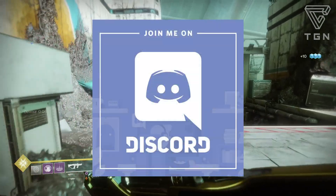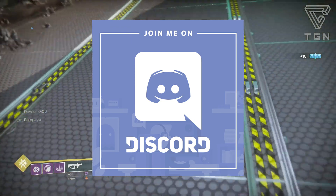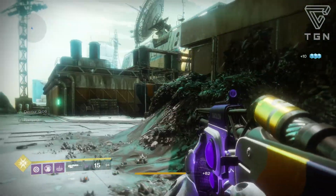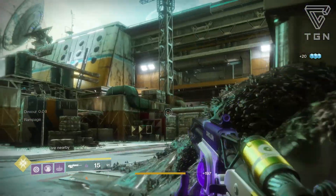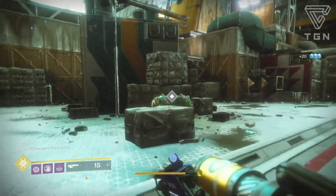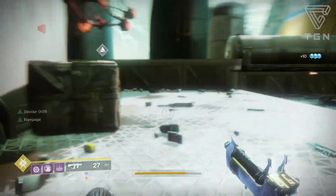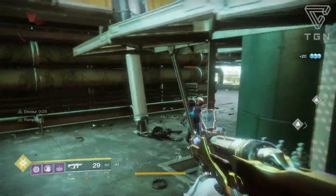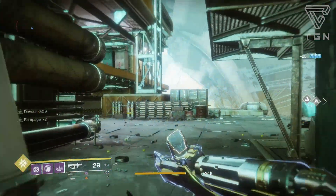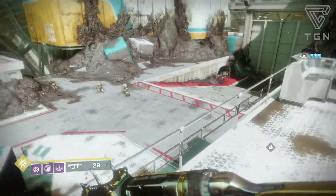The Discord link is below. There are no requirements — you don't have to be part of the clan or anything like that, just press it and you should be able to join. We do have some chats going on about some new games: obviously Destiny 2 Forsaken, Division 2, and things like Anthem. I'm super excited for Anthem now — I saw the footage and I'm hyped. If you want to talk to me or anybody else in the clan about joining or becoming an admin, just hit me up. I hope you enjoy this video — we'll catch you next time.